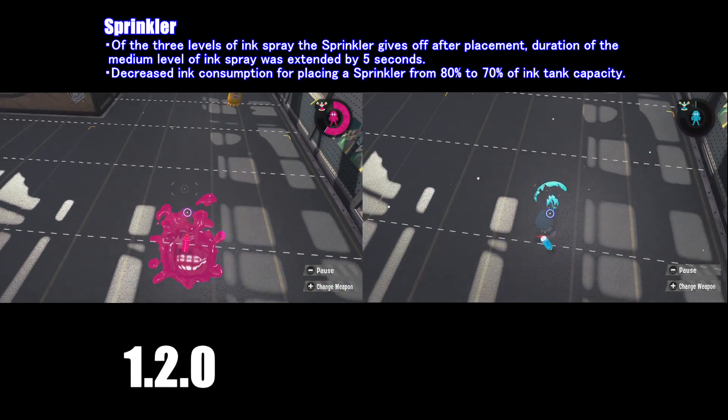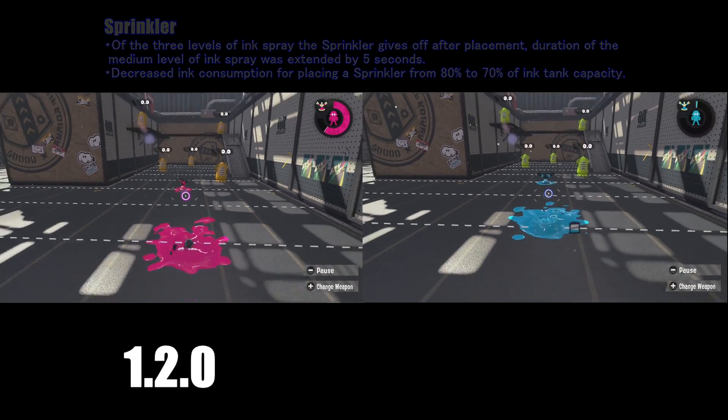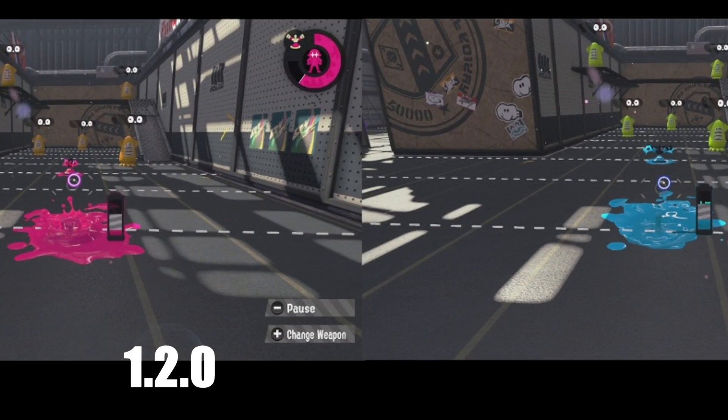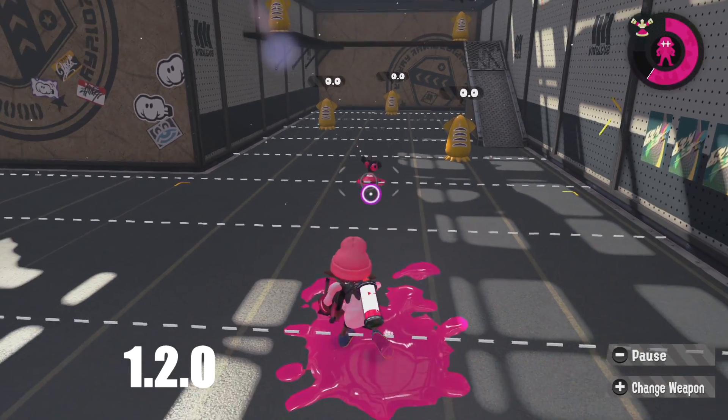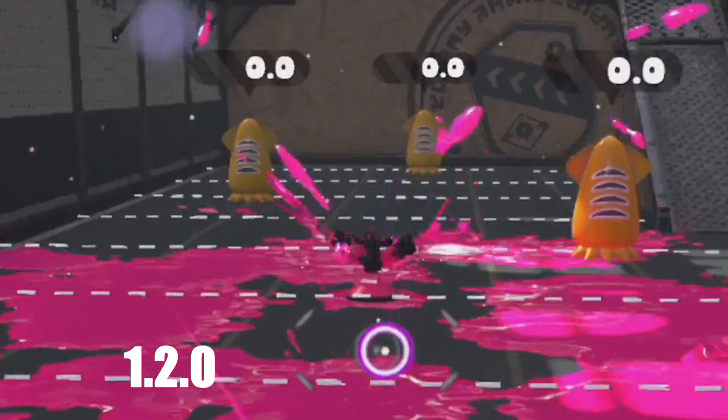So, the next thing we're going to talk about are the sub-weapons in Splatoon 2 that have been patched. First of all, the Sprinkler — it is 10% more ink efficient now. The next change for the Sprinkler is a little bit lengthy and complicated, so I'm going to walk you through it.